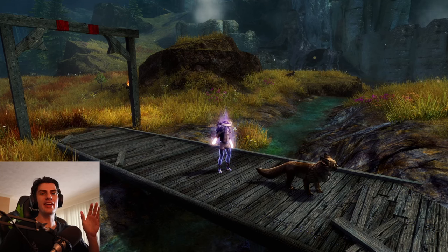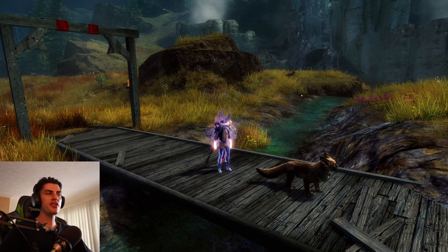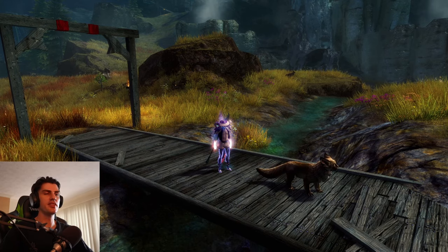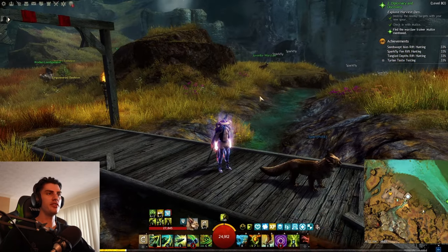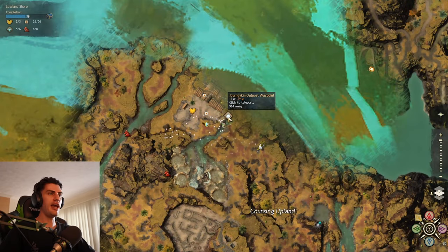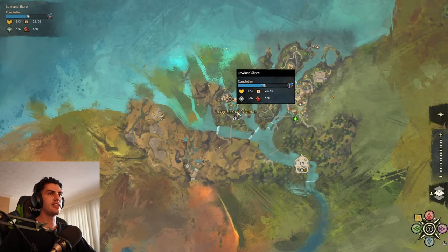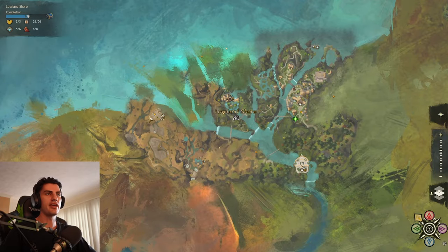Hey everyone, I hope you're having an amazing day. In this video I'm going to show you where you can find and charm the new War Claw pet for the Ranger profession. You want to start here at the Journeykin Outpost waypoint, which is in the Lowland Shore area.